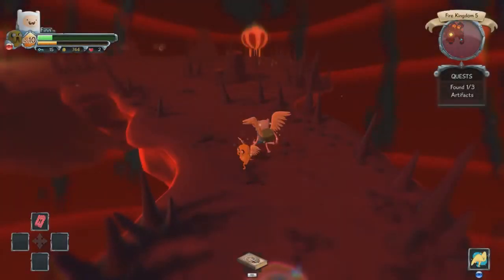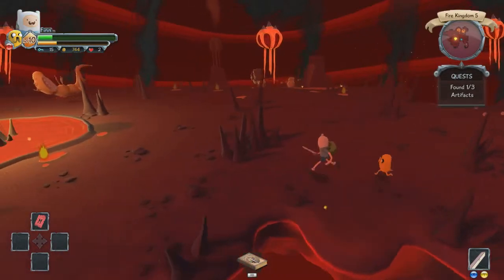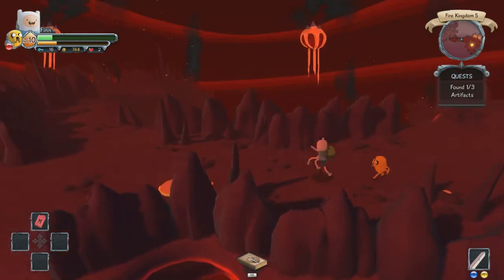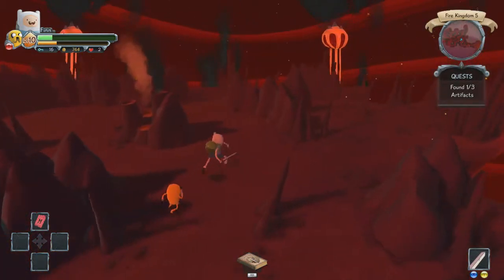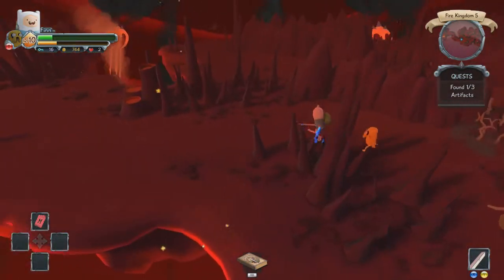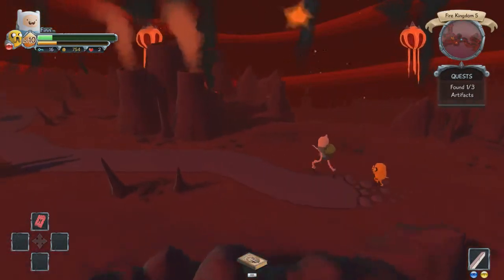Here it is but we don't actually have the artifact so we have to replay this level. I can hear Marceline's bass. Did the game just glitch? It's playing the best friends in the world song — if you remember that from season 3. I think we were supposed to find an artifact on the previous level but it let us through the portal anyway. This could be glitched, this could be a waste of time.